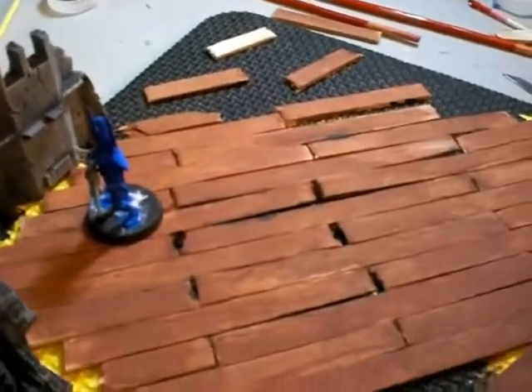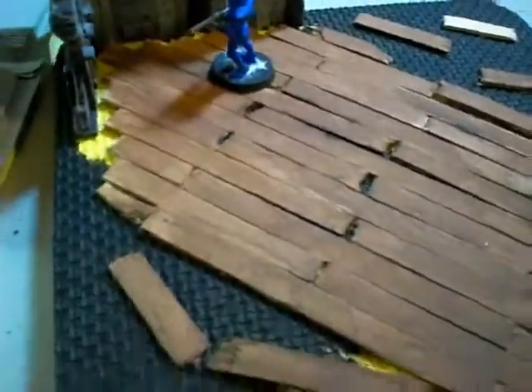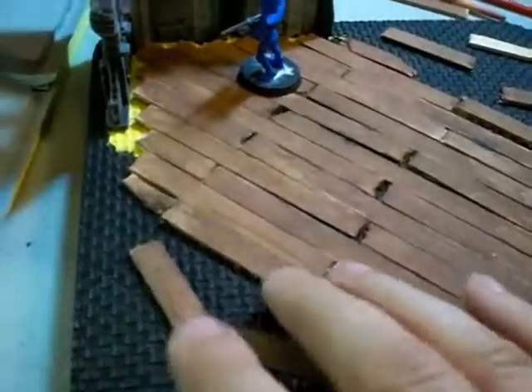I might not have to worry about that after I apply a layer of sand. That is what I plan on doing for this particular piece — once I get a black coat on there, I'll put some glue on there and then pour some sand in the area and flake it off.